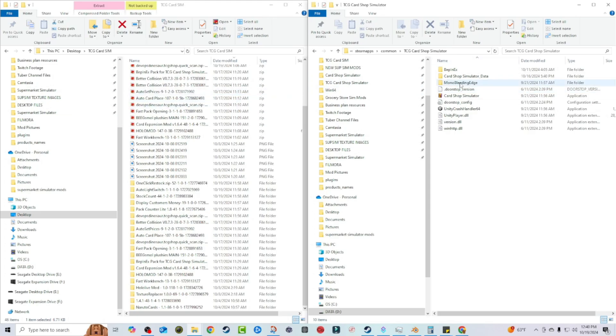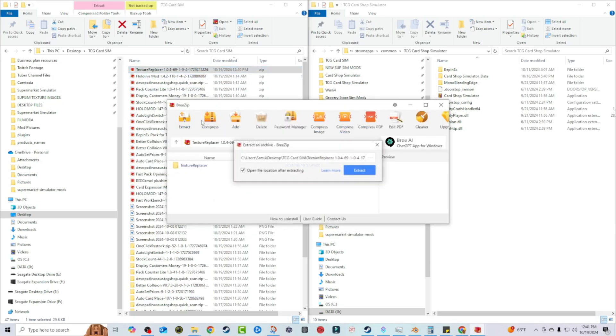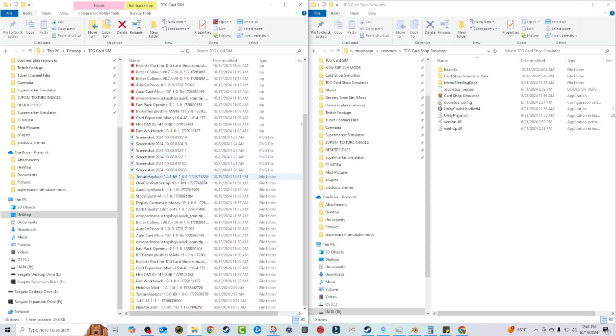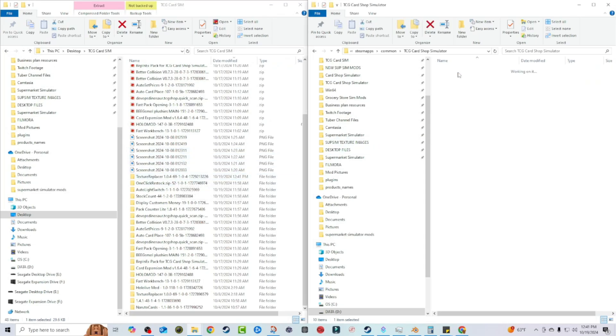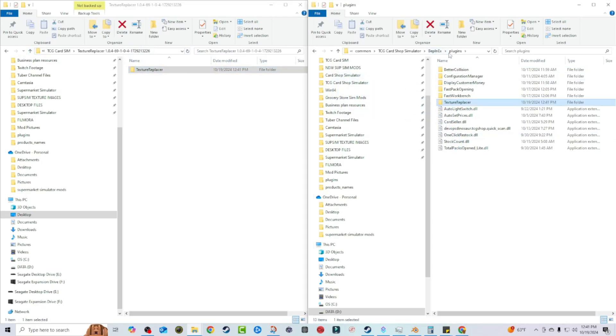Now we're going to go ahead and first install Texture Replacer. Here's the Texture Replacer zip file — we're going to unzip it and extract it directly in the folder it's already in. Once it's unzipped, go into Bepinex, then go to Plugins, open up your Texture Replacer folder, and put the Texture Replacer DLL directly into the Bepinex Plugins folder. Now Texture Replacer is installed and you are ready to replace textures.